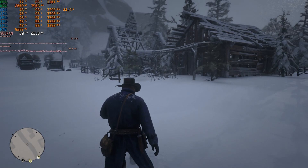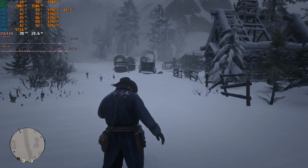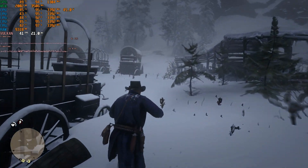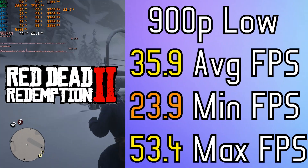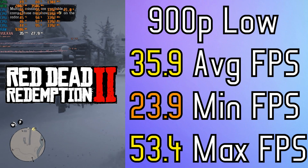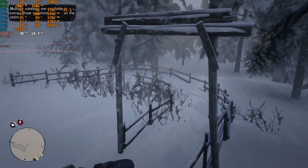Because I chose a GTX 960 2GB to accompany this i5 through the benchmarking, which seemed like an adequate GPU for this kind of processor, I couldn't run Red Dead Redemption 2 on 1080p resolution. The gaming experience itself was pretty alright — I guess 30-40 FPS doesn't seem like much to most people, but I found it quite okay.